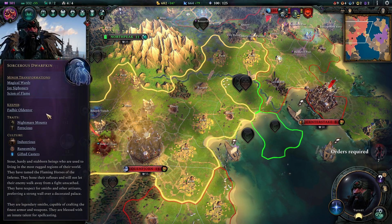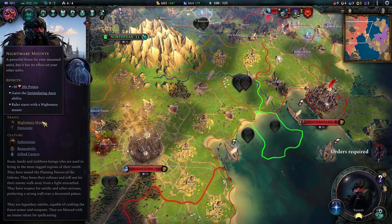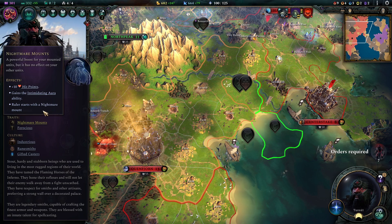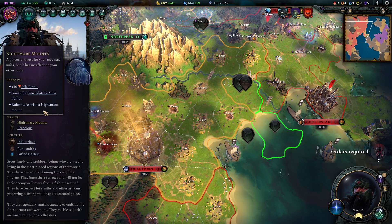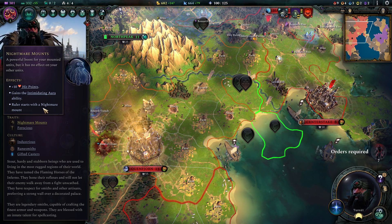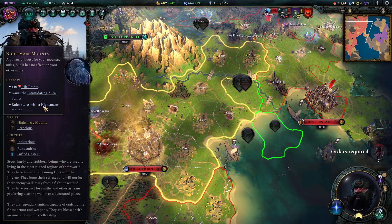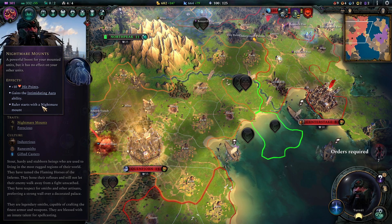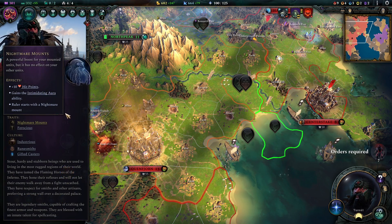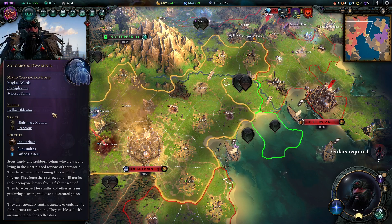I went with a species that uses mounts. Here I went for nightmare mounts, but I wouldn't actually recommend them that much. I think wolves, spiders, or unicorns are all better alternatives. I wanted to try nightmares out because we're using a morale strategy in this build, but in all honesty I feel like nightmares are a very underpowered trait. Use something else if you want to min-max a little bit harder.